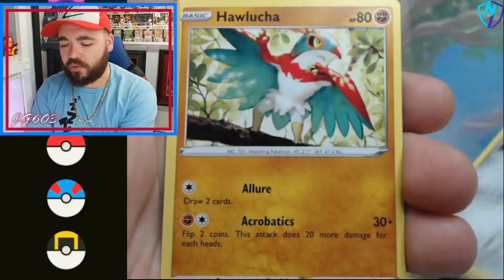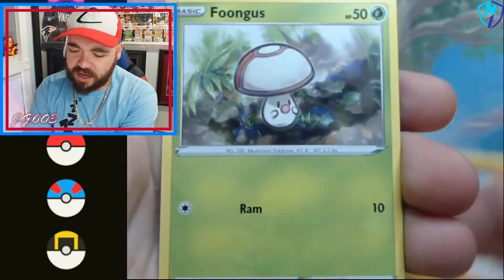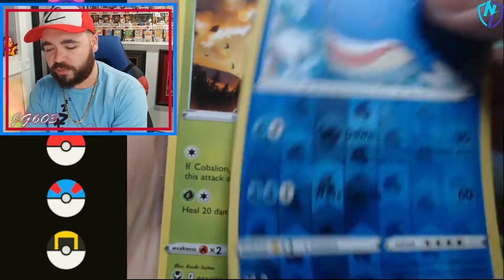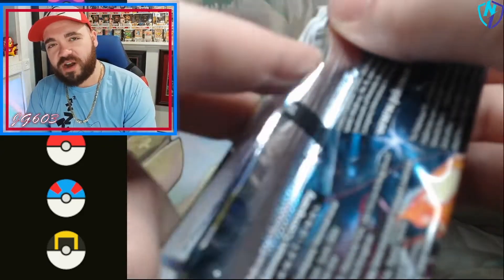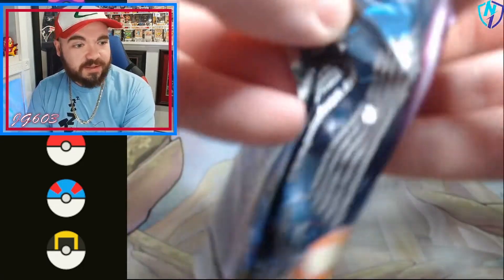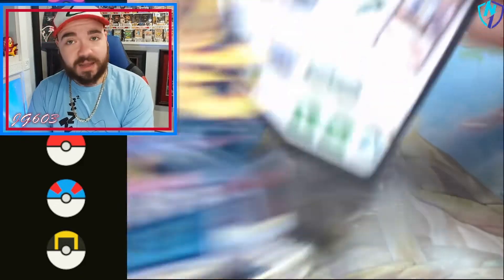We got a Malamar, Togekiss, Hawlucha — House Party. We got a Relicanth, Sandygast, Amoonguss, and Whalmer living his best life in what looks like a Verizon Wireless Arena. Shout out Manchester — remember Verizon Wireless Arena before it was SNHU Arena? No one here has any clue what I'm talking about, and that's just fine.